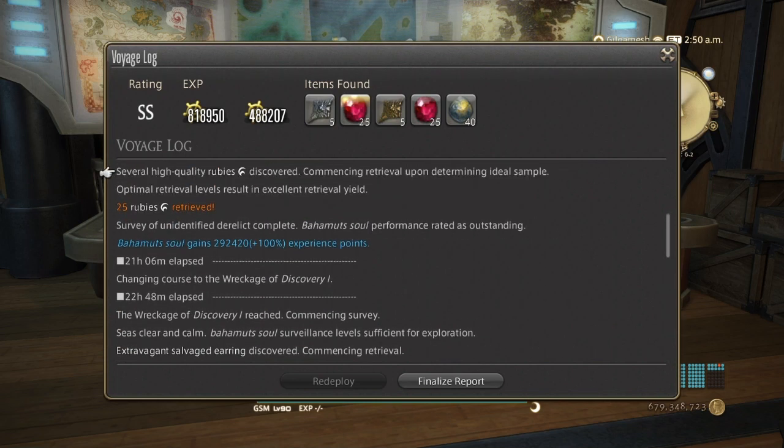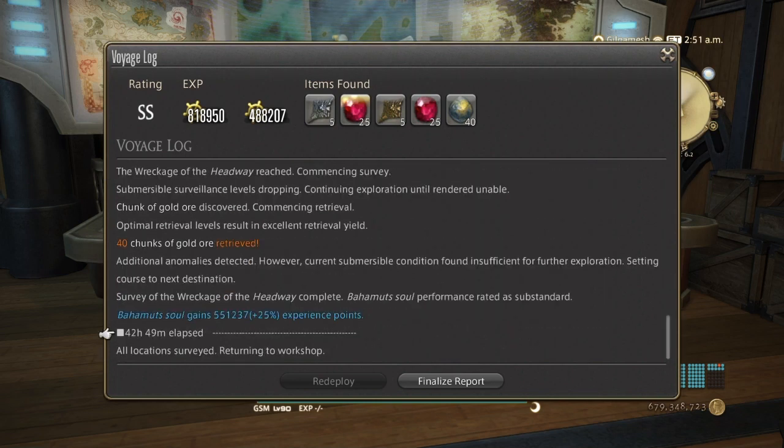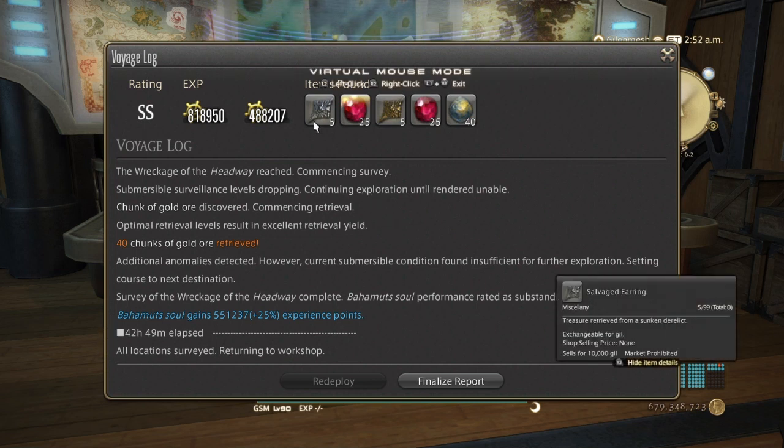So as you can see here, the items you'll be getting for gil are going to be the salvage earrings and the extravagant salvage earrings, or bracelet, or rings, or necklace — this is where the gil portion comes into play. The other items for the Grand Company Seals are rubies, sapphires, diamonds, gold ingots, and platinum ingots.